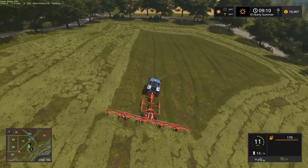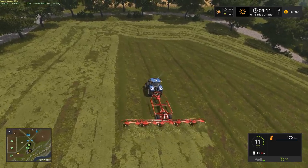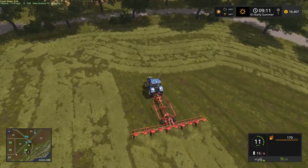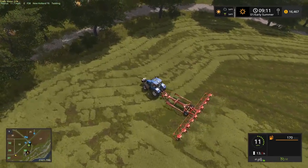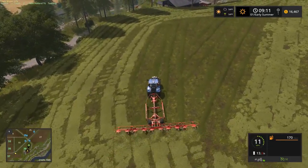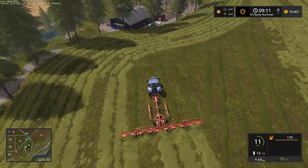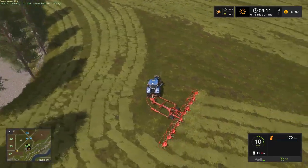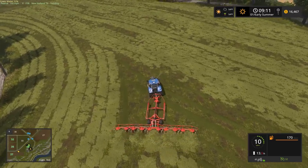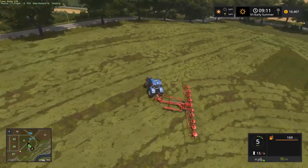We'll grab the John Deere and New Holland and head down to the big field to start that process. I've turned the speed down to one because it probably won't take long to cut the field — maybe half an hour real time. But to load up the loading wagon and bring it to the BGA and do all that, that may take longer. I don't know how many trips we'll make with the 50,000 liter capacity. I was looking at some mods and it's just not my style.